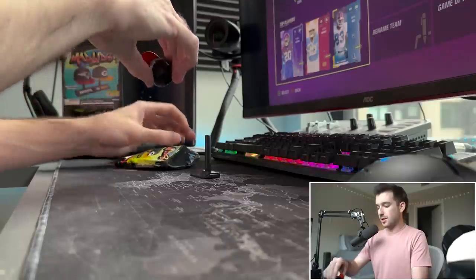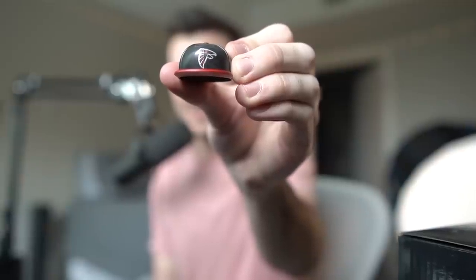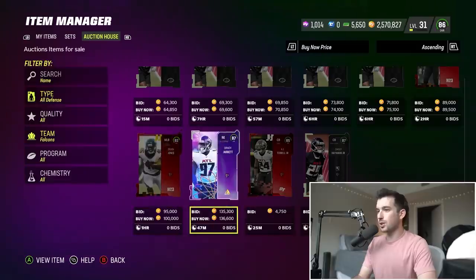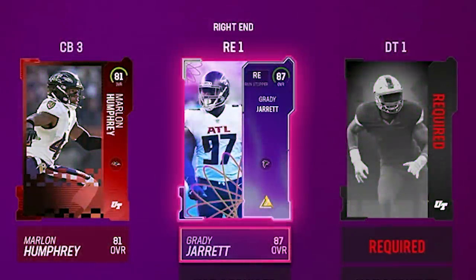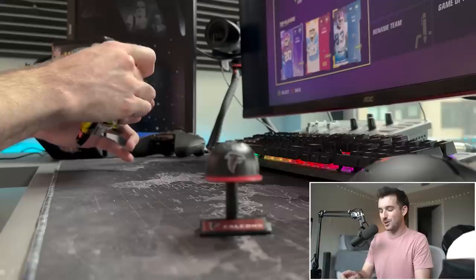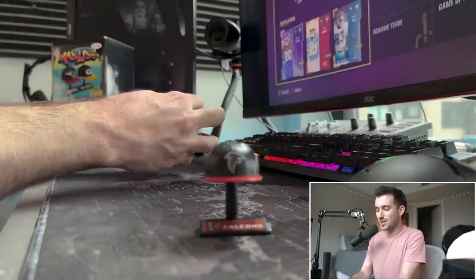Our next one — oh no, our second duplicate. We got another Falcons. Let's go with an edge rusher here — we're gonna go with 87 overall Grady Jarrett to help out our defense. No more duplicates please — we need the ones we haven't gotten just to keep it exciting.